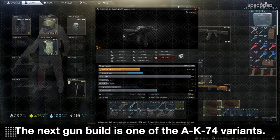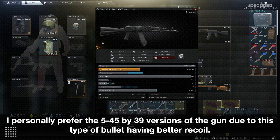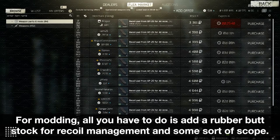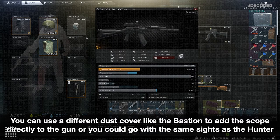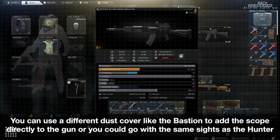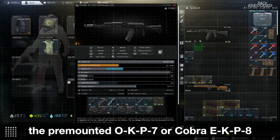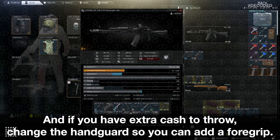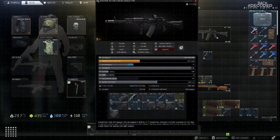The next gun build is one of the AK-74 variants. I personally prefer the 5.45x39 versions of the gun due to this bullet type having better recoil. For modding, all you have to do is add a rubber buttstock for recoil management and some sort of scope. You can use a different dust cover like the Bastion to add the scope directly to the gun, or you could go with the same sights as the Hunter — the pre-mounted OKP-7 or Cobra EKP-8. And if you have extra cash to throw, change the handguard so you can add a foregrip. This will make the gun an absolute killing machine with both long and close range capabilities, ideal for all maps.